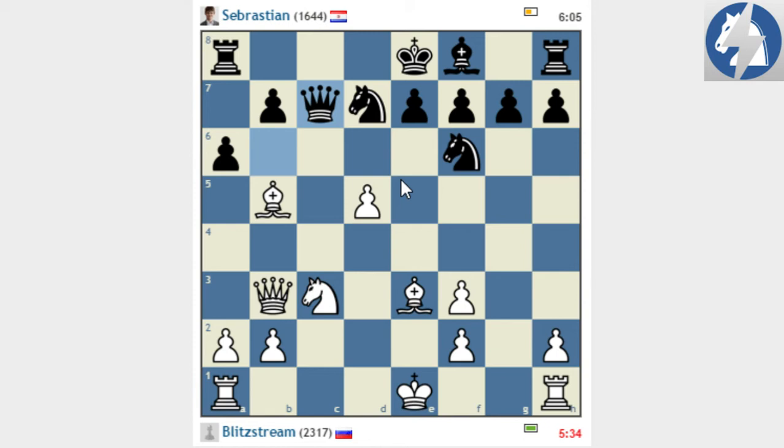I need a dynamic approach. I can go rook c1, pawn takes, knight takes b5 attacking the queen, and after queen a5 I can have bishop d2. Then I will have time playing knight c7, knight takes a8 - this is definitely an option to consider. So pawn takes, knight takes, queen a5 check, bishop d2, queen a4, knight c7 check, king d8, knight a8, and knight takes a8.